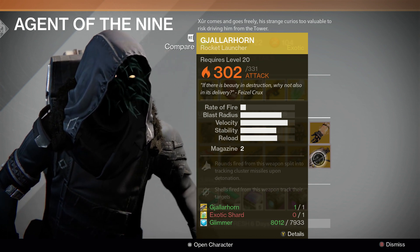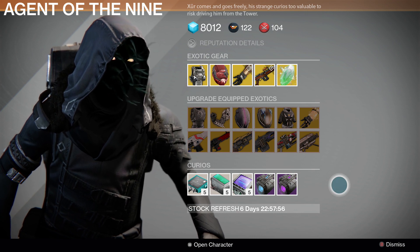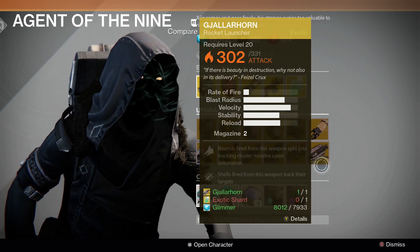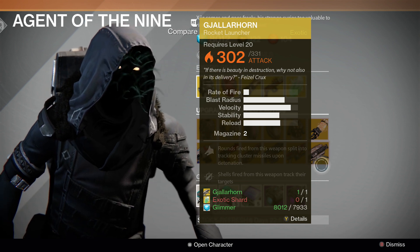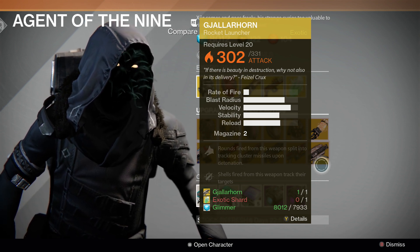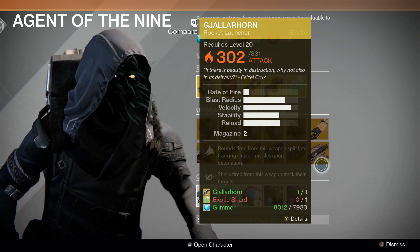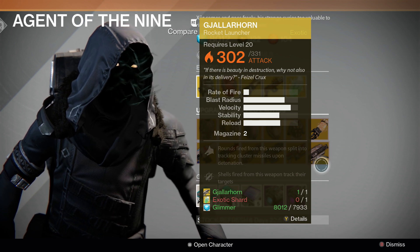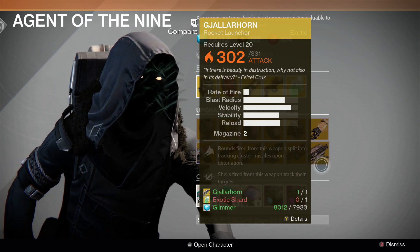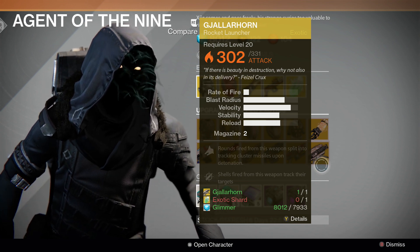A lot of people have been waiting for the Gjallarhorn upgrade. I have a maxed Gjallarhorn, so I'm going to grab a shard from the bank and buy the upgraded version. When you buy an upgraded exotic, you don't lose damage and you don't lose progress — yes, it resets your XP and what you've poured into the weapon, but it starts at a slightly higher attack value than it was when maxed out. So you get a better version and can make it even better again.